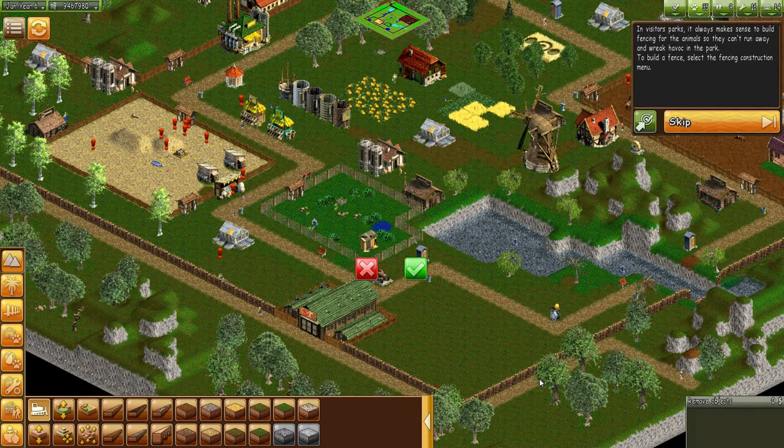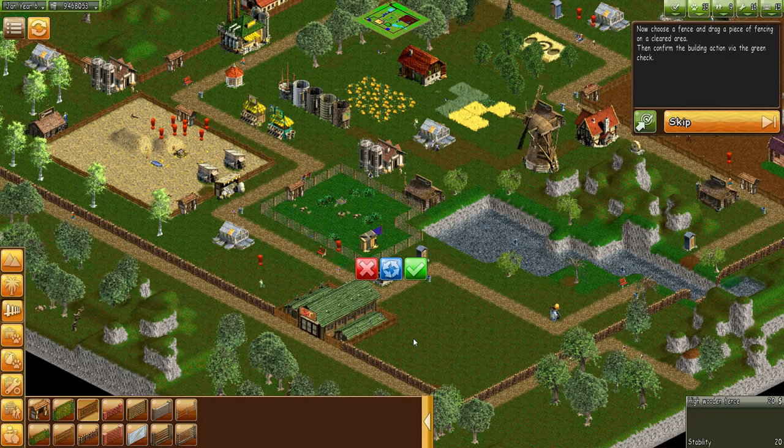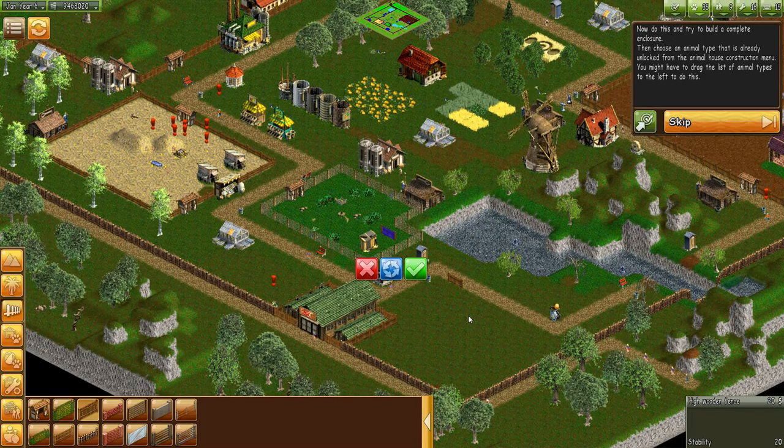It makes perfect sense to build fencing for the animals so they can't run away. Select the fencing construction menu — so fencing. Now choose a fence and drag a piece of fencing to the cleared area. I was probably supposed to clear something that was already there maybe. All right, choose some fencing — drag a piece, confirm the building action with the green check.